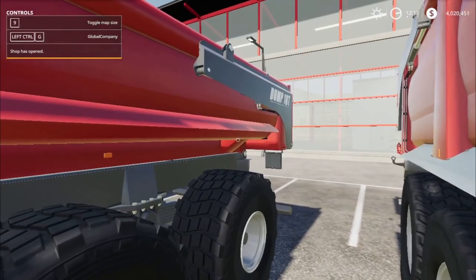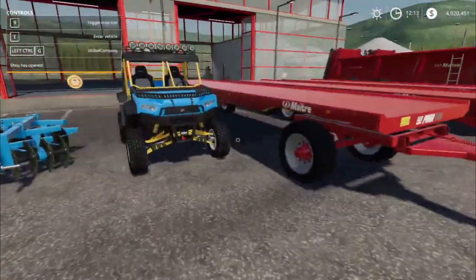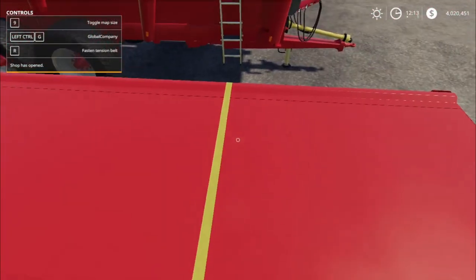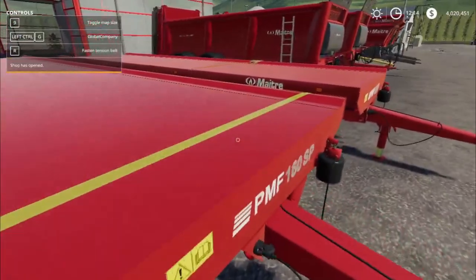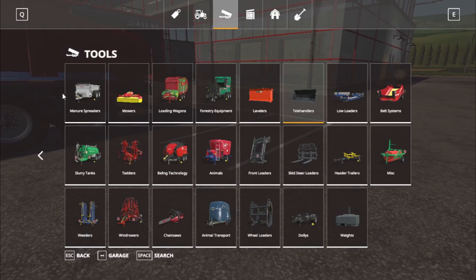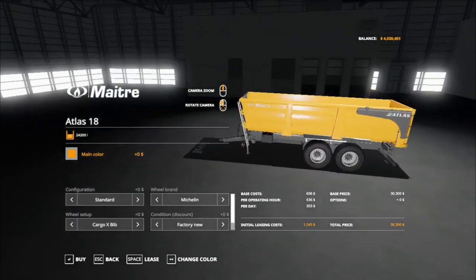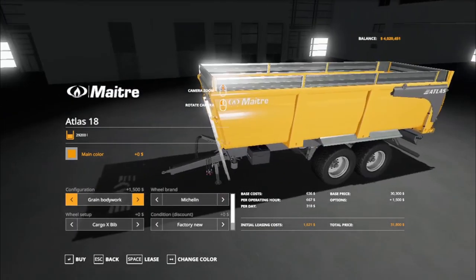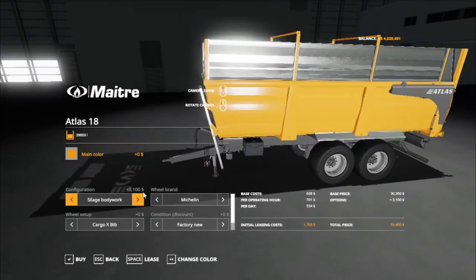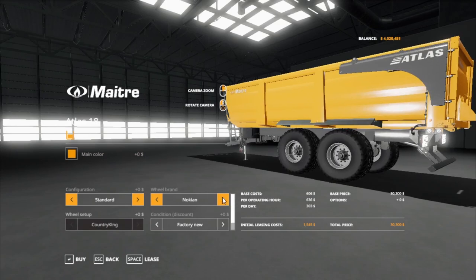The Matter dump 18 and Matter two — single action and double action manure spreaders — and bales. They're three different sizes and they do have straps. First, the Matter Atlas — find it in your shop under tool trailers. Here is the Atlas 18, total of 39,000 liters. It holds everything, so you got a choice of main color between red and yellow. Variations include standard, grain bodywork, single silage bodywork, and back to standard.